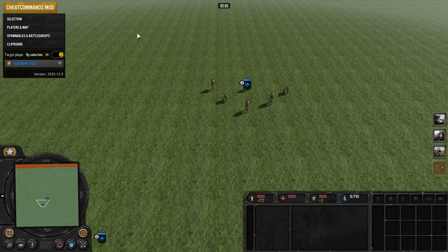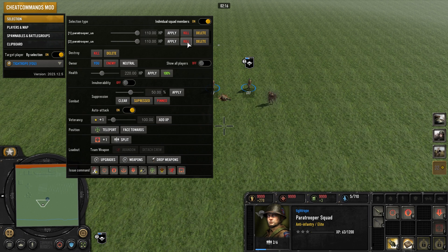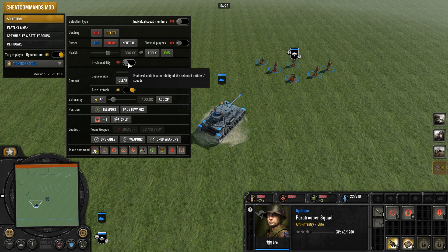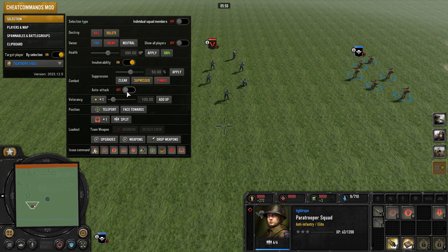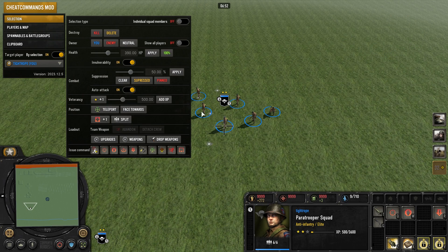If you want to alter a unit after you have spawned it in, select it, then go to the selection menu. Here you can change its owner; clicking a toggle lets you kill or delete individual models; and over here you can reinforce it one model at a time. You can alter the unit's health anywhere from zero up to full, or with this button you can make it invulnerable. You can also give the unit one star of veterancy at a time, or a customizable amount, and clicking this will teleport it to the crosshair's position.